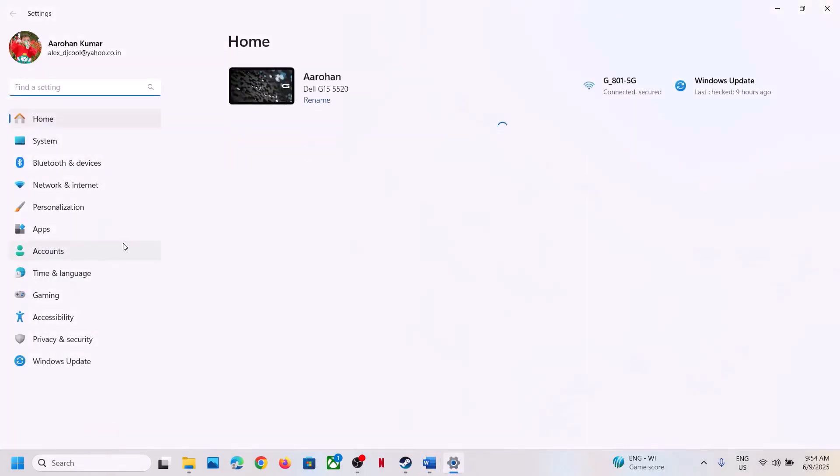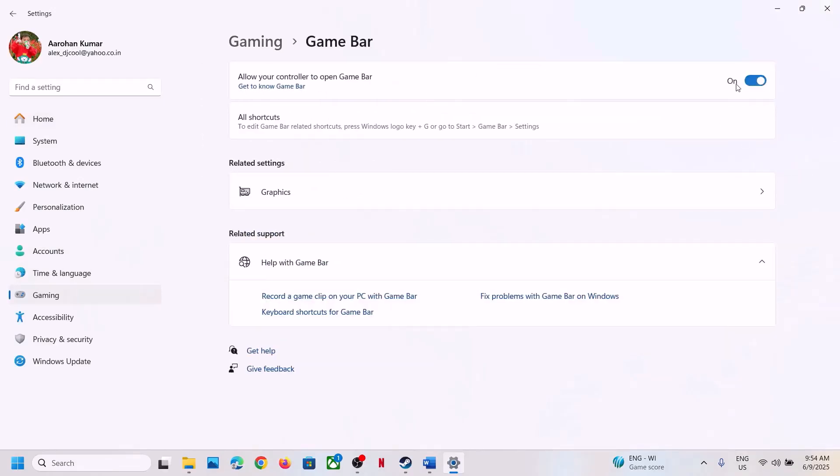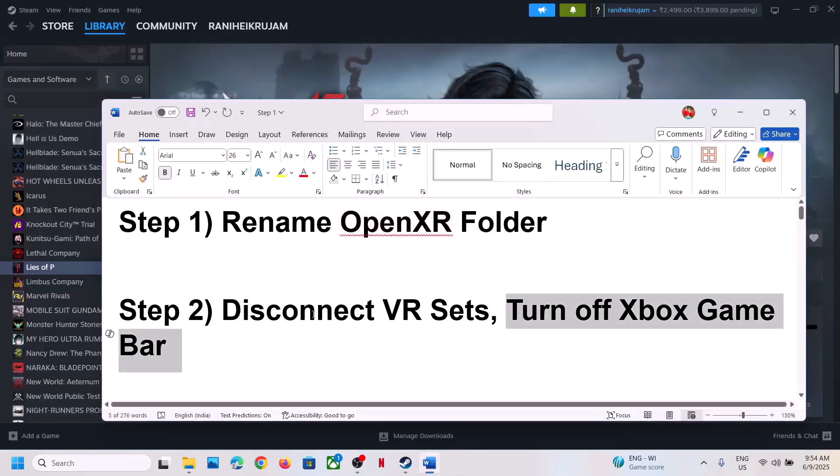Turn off Xbox Game Bar. This has also worked for many players so it might work for you. Go to Gaming settings, then go to Game Bar and turn off the toggle. If it is already off, you can turn it on and then off again, and then check.